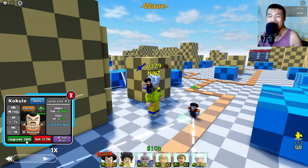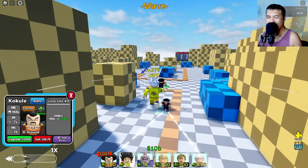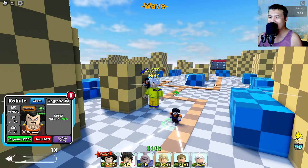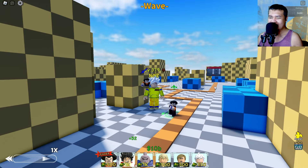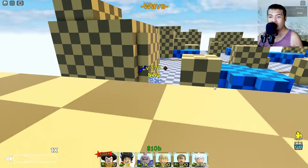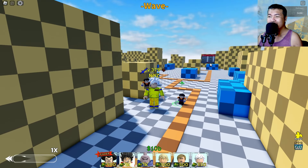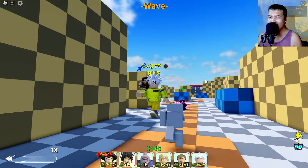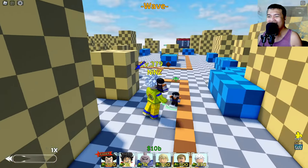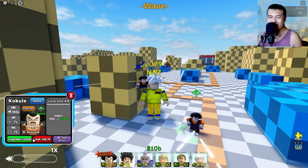The next upgrade is going to be Ultra Pink Beam. As you can see, a total damage of 455k, 7 SPA and 70 range. Oh my god, don't tell me it's a prank again. What - I don't know what is happening, but he can use Kamehameha! Oh my god, look at that! This is really good, and the sound effects too.